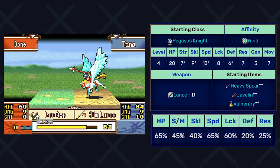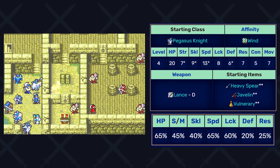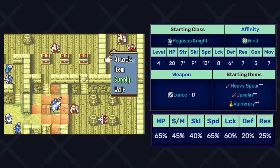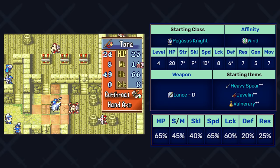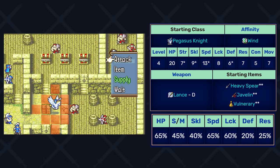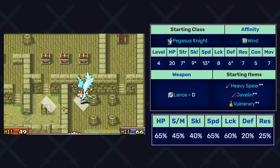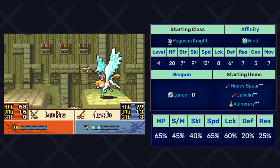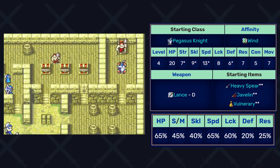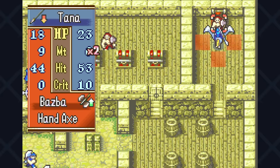Since we've touched on her speed and constitution already, we'll go through it quickly. All her bases find themselves near or a little above average for a starting level four unit, so overall Tana is giving me hope it'll go pretty well. When it comes to her growth, Tana has an interesting spread for a Pegasus Knight. She has high growth in speed — 65%, tied for second highest in the game with Cormag — and her luck is also in the top echelon at 60%. Her skill growth is 40%, below the other two Pegasus Knights, but her 45% strength is a little above average and beats out both Vanessa and Syrene. HP, defense, and resistance aren't too hot, but Tana isn't meant to be a defensive specialist, so I'm okay with it.